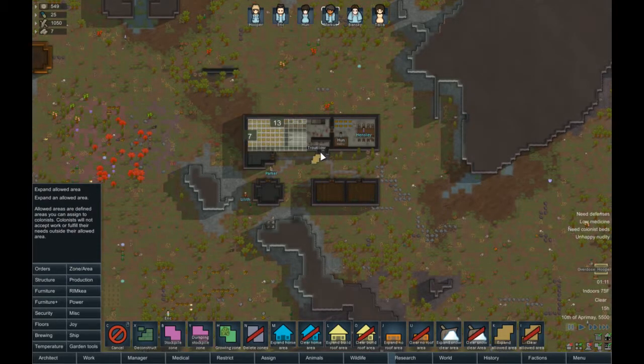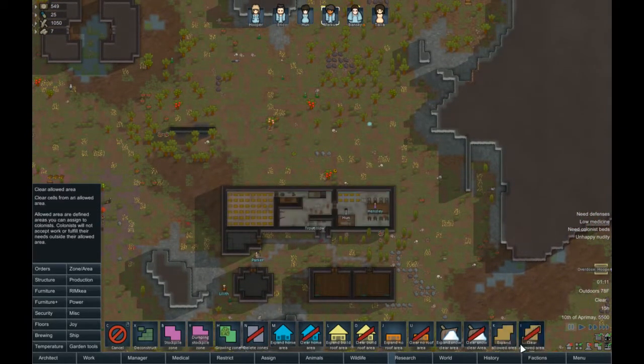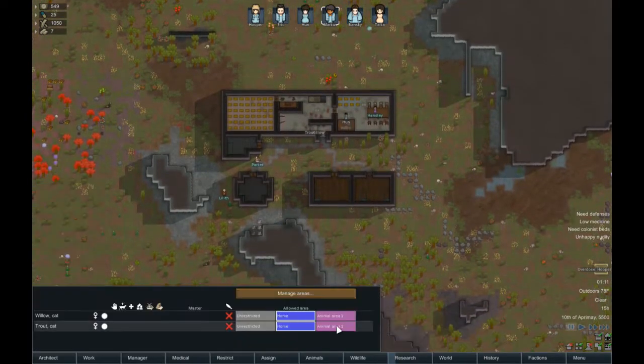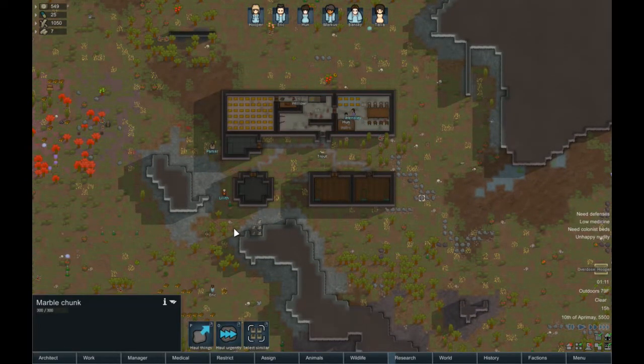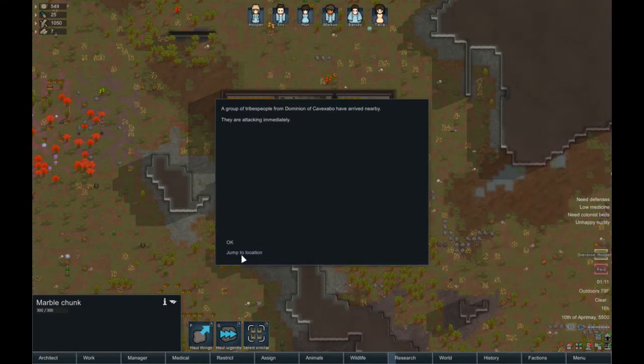Everybody's restricted to area one, which I haven't set up yet, so let's set that up right now. Area one. Animal area one — I don't want the cats to go all the way into the freezer. There we go. Animals — animal area one. Everybody's just going there.